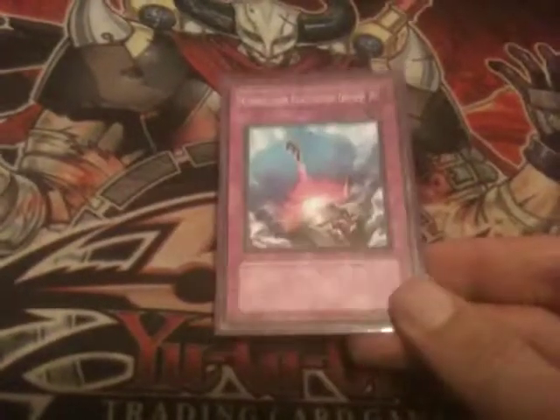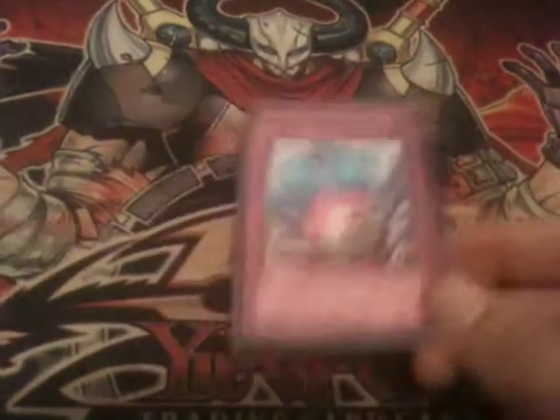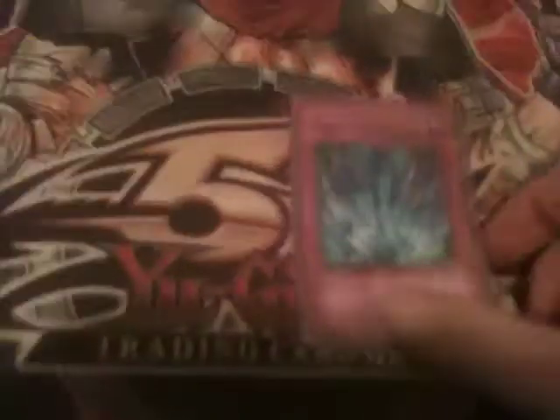Compulsory Evacuation Device is some tech that some builds run and some don't. It's a really good card that helps save your Fullhelm rolls from imminent destruction like from Bottomless Trap Hole, or bounces back annoying synchros like Stardust that might get in the way of your Hyunlei plays. I'd say run one or two. I personally run one because I'm still deciding whether to substitute it for something like Royal Oppression.